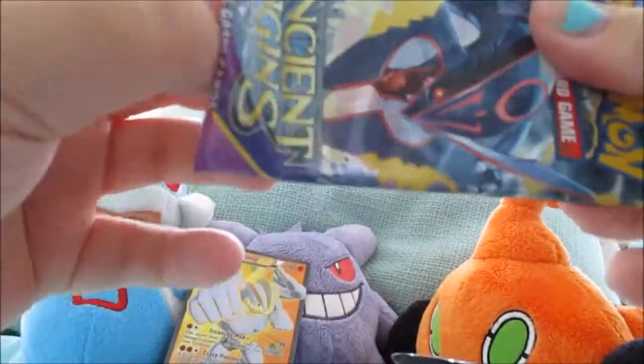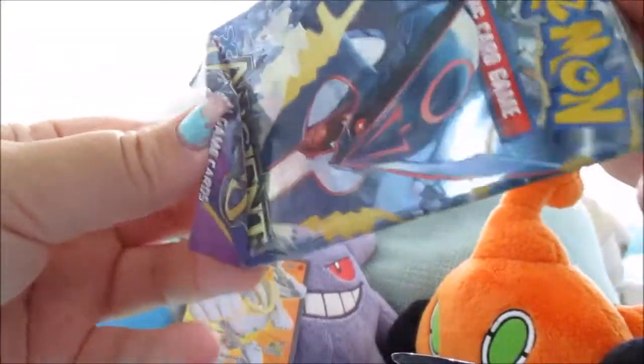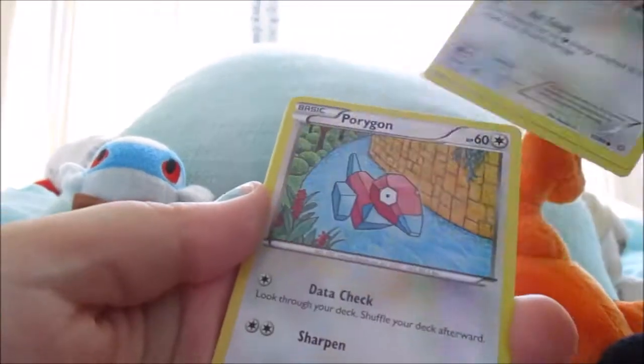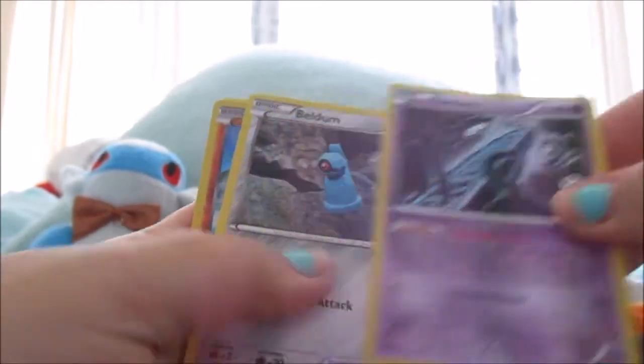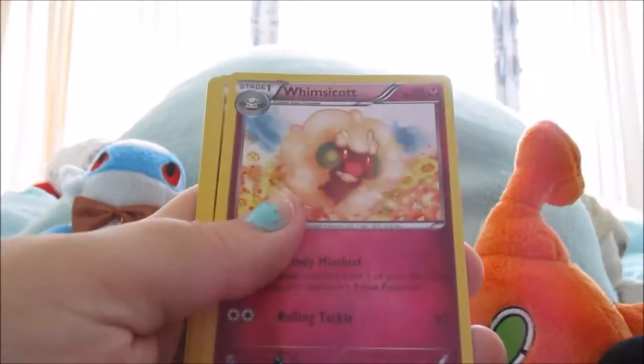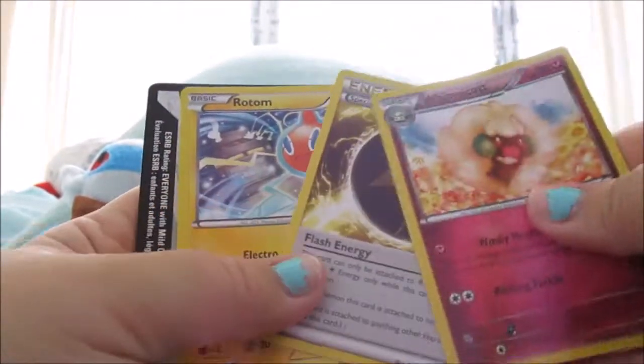And then in the last pack — or rather the first of the last — we got a Meowth, a Spinarak, Vaporeon, Unown, Beldum, Wooper, and then the same Registeel we just pulled, Whimsicott, and a Bae.